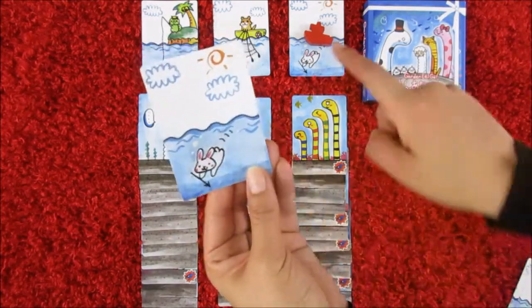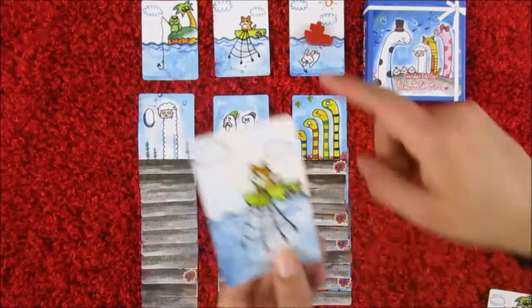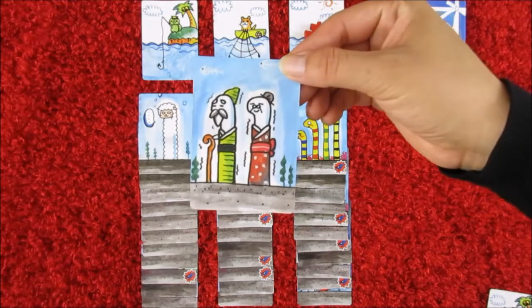If a player picked the same column as the Watchmen, they get no cards. Any player that picked a different card than the Watchmen will go ahead and collect some eels.